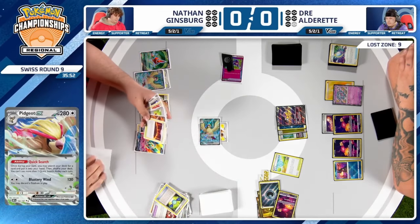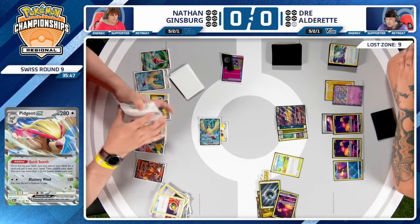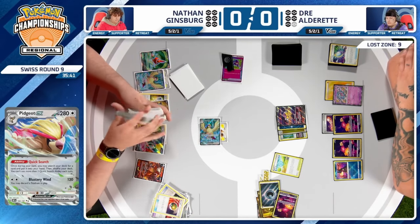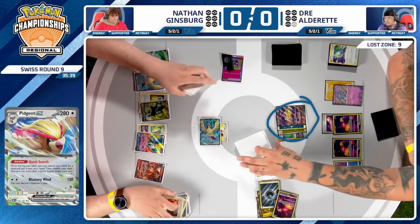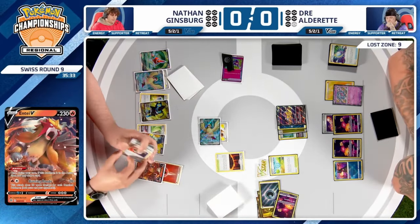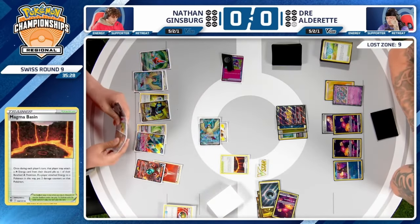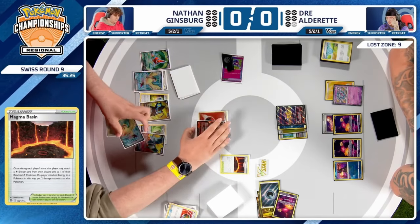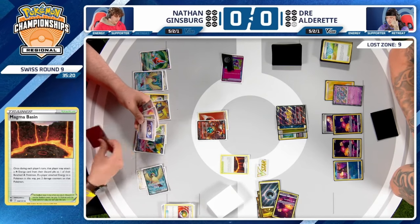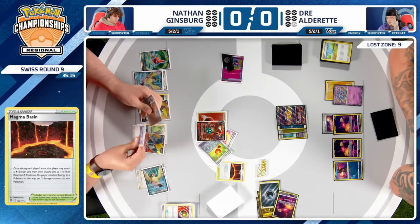Nathan is playing super cautious — he knows he has a big advantage and has a Nespas to search for Entei, so Magma Basin to power up. Taking knockouts is a form of disruption: you eliminate resources. Dre has no real threat — he played multiple Mirage Gates, one for basically nothing, lost three Super Rods, and has Roaring Moon in the discard. There's just so much going against Dre.